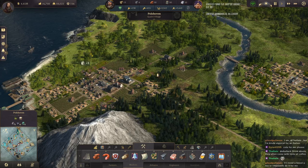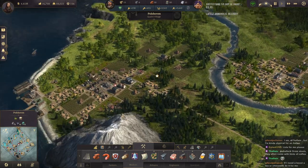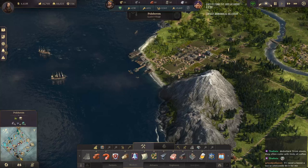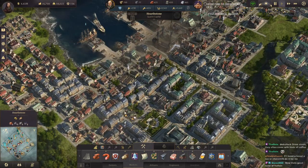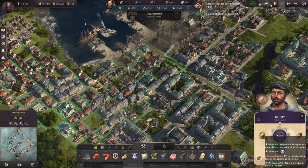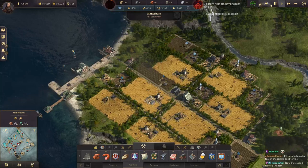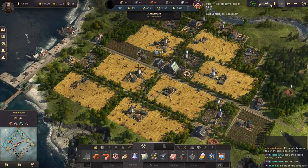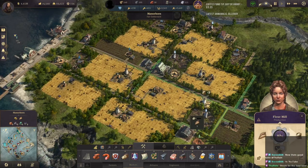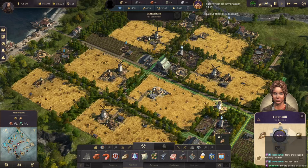What is up, YouTube? Welcome back to some Anno 1800. We were just having a little chat about the fact that I am a dum-dum. I've been talking about how I'm not bringing over enough flour and I'm running out of flour and bread quickly. I was looking around trying to decide if I wanted to move malt houses up here, and then I realized I was missing a flour mill, so I was not even making enough flour.